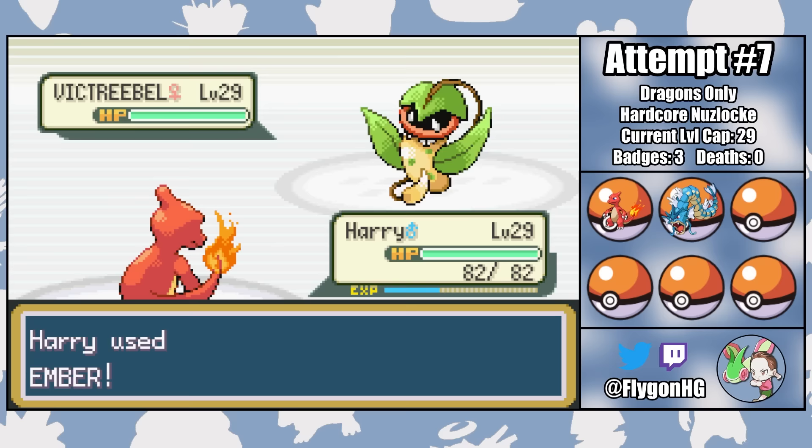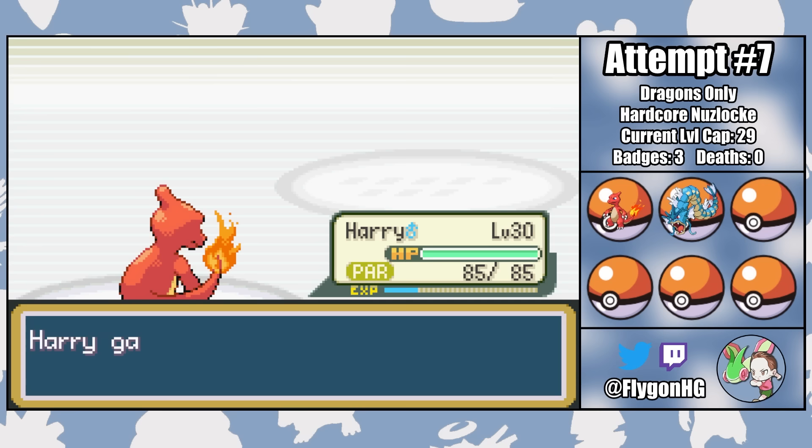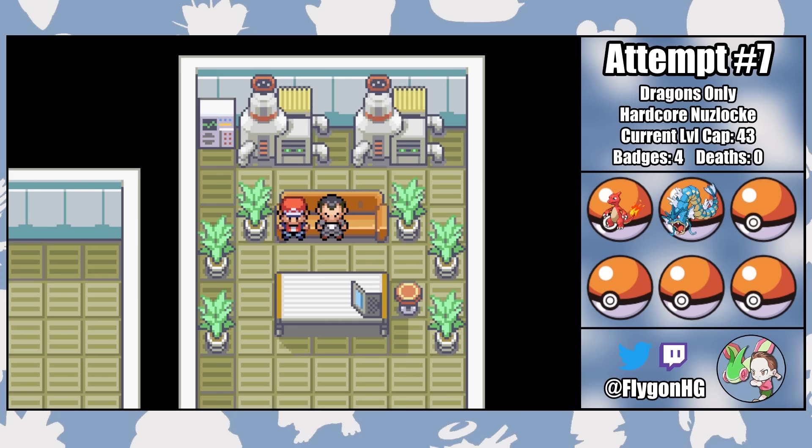Her Vileplume is a victim of some pretty unfortunate RNG, getting burned by Ember number one and then falling to a critical hit from Ember number two. This is more or less just a time saver, since she was never really gonna be very threatening. But still, I'd be pretty pissed if I was Erika. With five gym badges, I start plowing through the various Team Rocket shenanigans that constitute the mid-game of Fire Red.